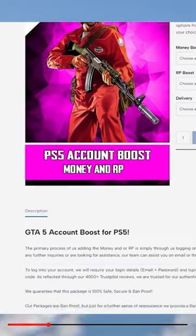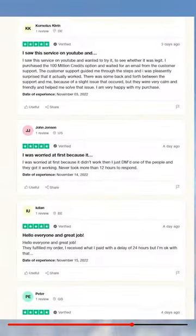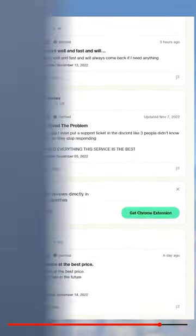If you'd like your own modded accounts with modded outfits and plenty of money and RP, be sure to check out mitchcactus.com. You can also use my code TJRH for 5% off your order for a limited time only.